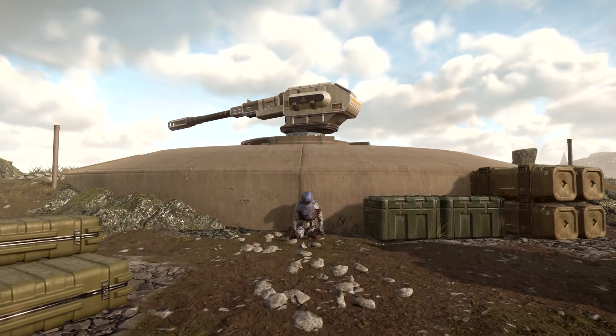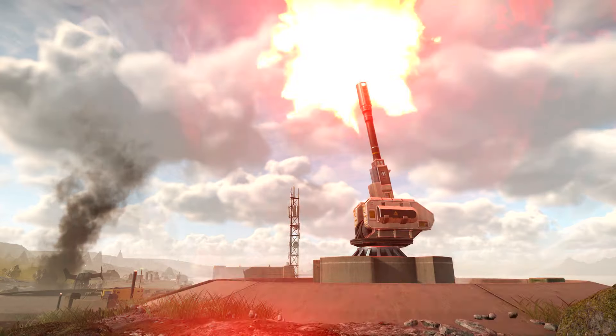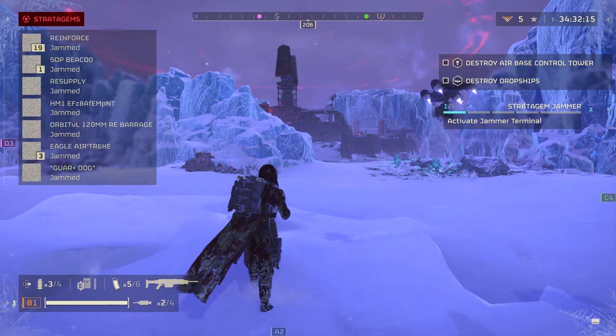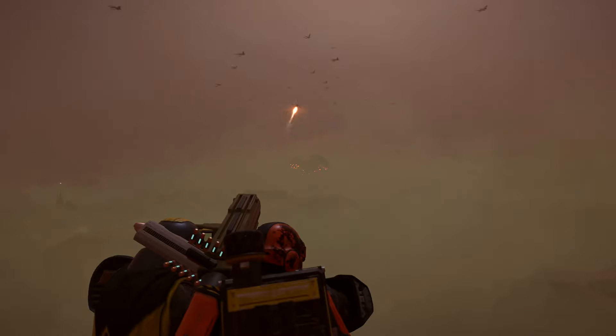Sometimes you find an artillery gun that you can load up and then use. But there are also hostile ones — artillery emplacements, buildings that disable you from using your stratagems, and bug structures that spread fog.